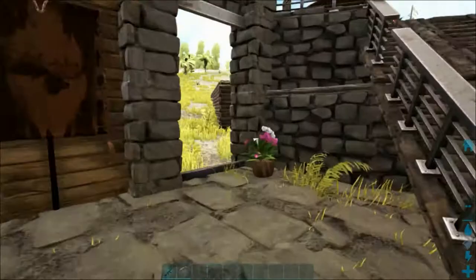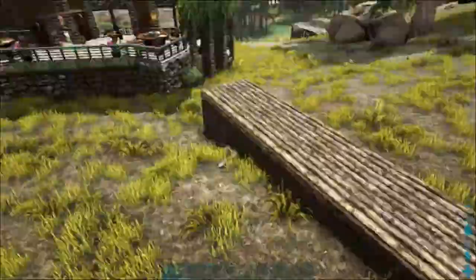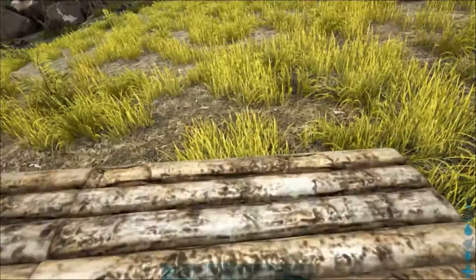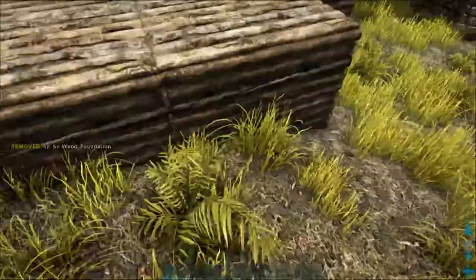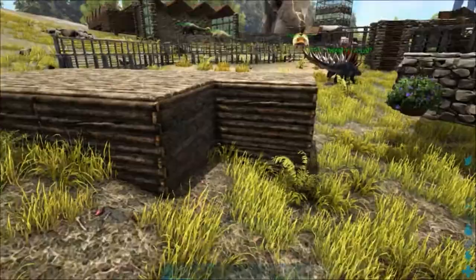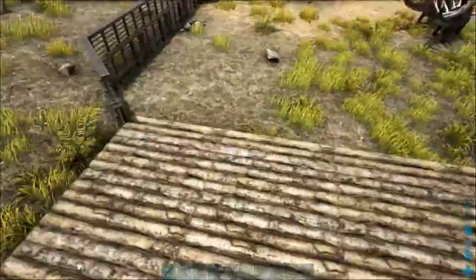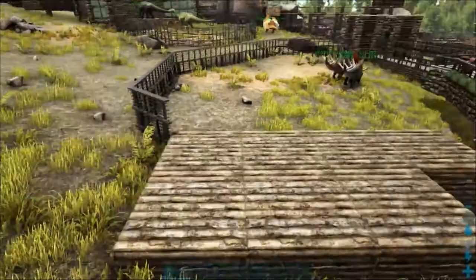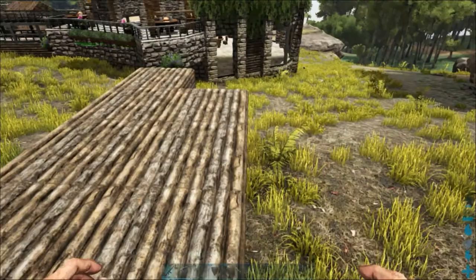We're going to end the foundations there and then put in a few more railings to block off this point. We're going to want some ramps coming down here so the dinos can get up, and we'll start going back a little bit further. We've got some triangle stuff which we can mess around with. Let's give them plenty of space — we need to build up some walls and things. I think it's going to look pretty good. Let me grab some more foundations and continue on.